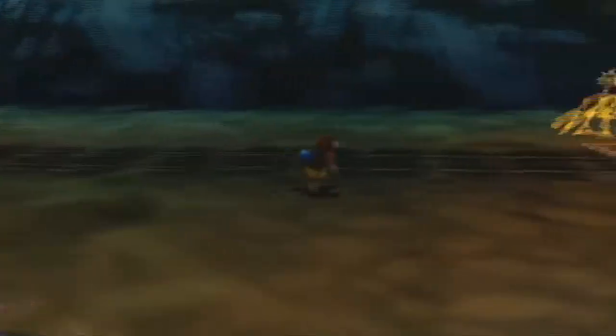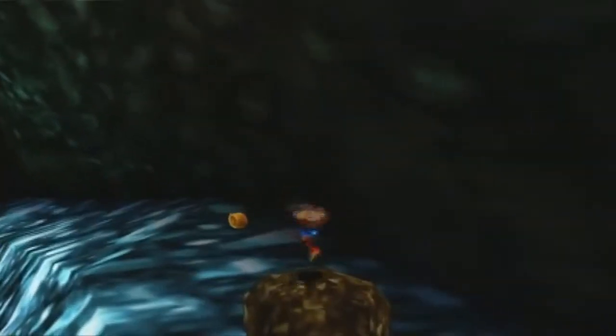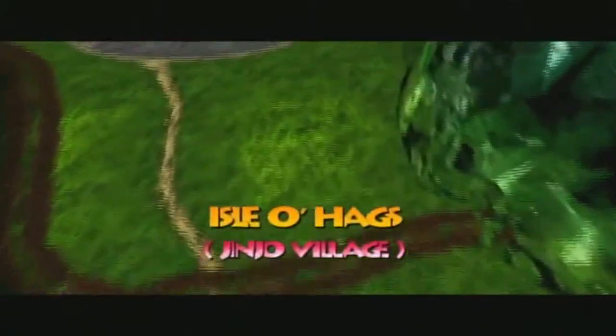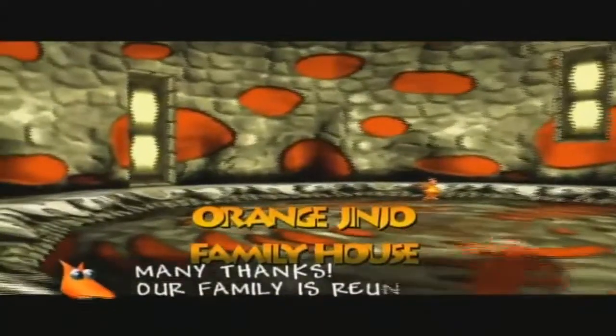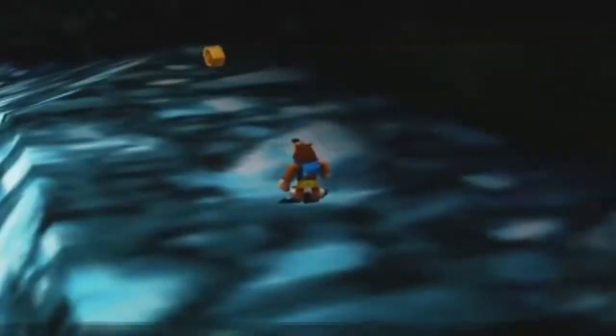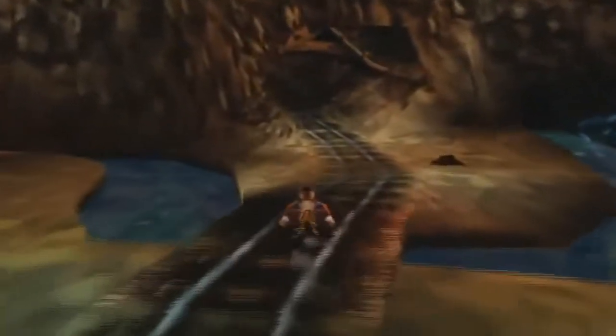We'll activate this teleportation pad and challenge her to another race — but before we do, let's head up here and smash this boulder with the Bill Drill. And inside we have the second orange Jinjo! With those two orange Jinjos rescued, we can now get a special prize from them. Already we've rescued the first colored Jinjo family. 'Many thanks — our family is reunited so our heirloom is yours.' After rescuing every member of a Jinjo family within a certain color, you get a Jiggy in return. So keep an eye out for more Jinjos.